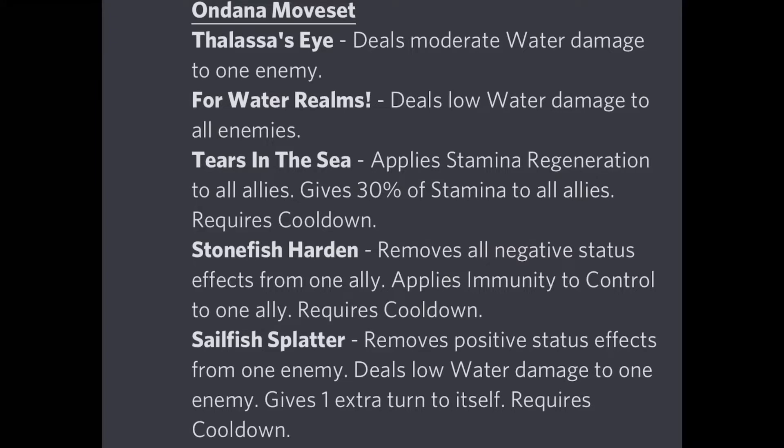Then we have Stonefish Harden, which removes all legacy status effects from one ally and applies immunity to control to one ally. The moves start to get better here — this one is really great and can be used in situations where your support monster is not possessed or denied, but your main attacker is possessed, frozen, stunned, or otherwise out of the picture. You can remove all DoTs and control effects, provide immunity to control to prevent future effects, and then your attacker can vanquish the enemy team.